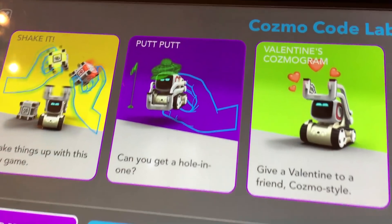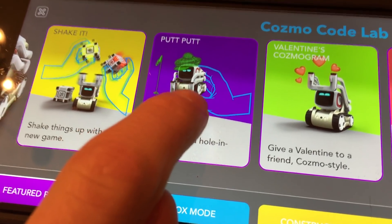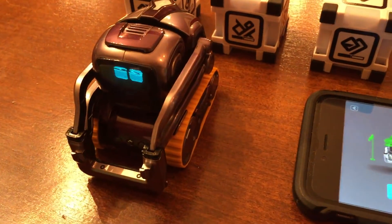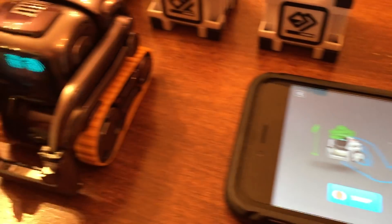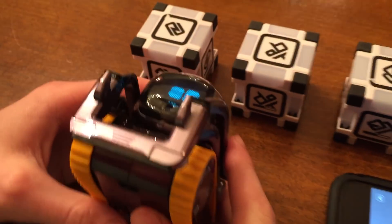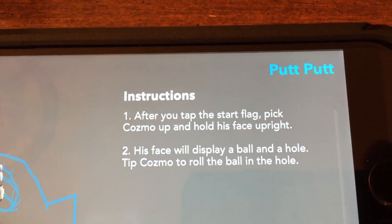What's first? Putt-Putt — can you get a hole-in-one? Let's see what we got. Putt-Putt's pretty simple: all we want to do is hit Start and he'll pretty much read your instructions. It says 'Hold me facing the ceiling.' To play, tell me to get the ball in the hole.